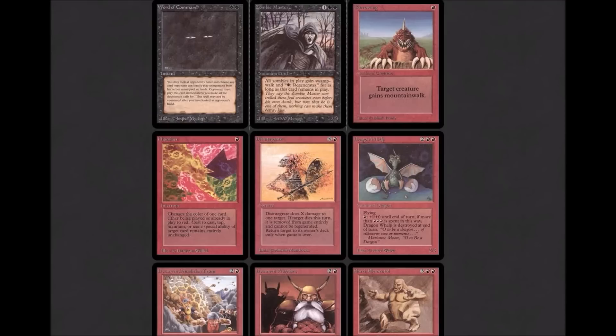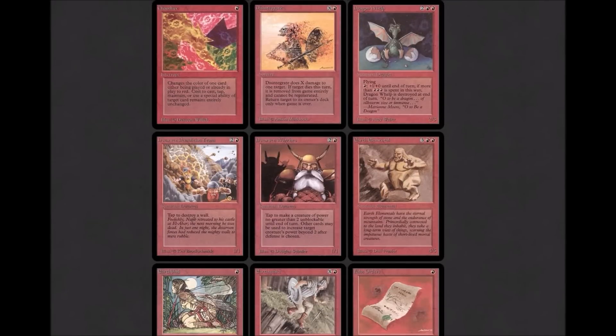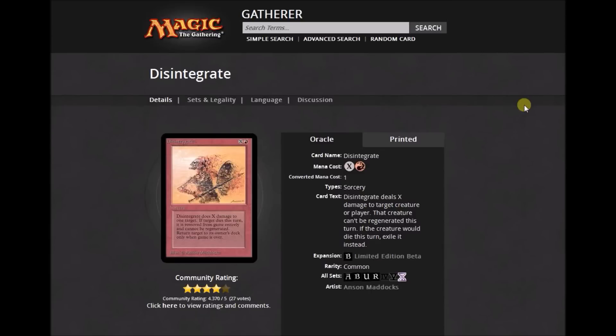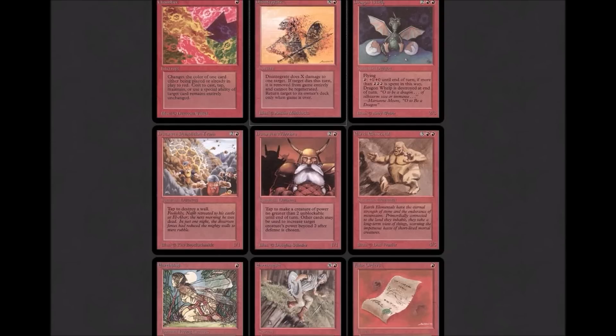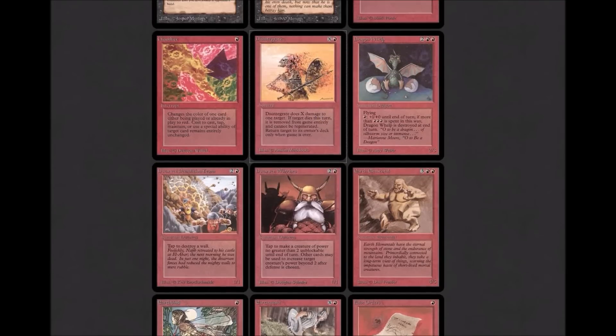Moving over to red. First card is Burrowing: for one red, it's an enchantment that gives a creature mountainwalk. Next up is Chaos Lace, the red lace. After that is Disintegrate: red X — 'Deals X damage to target creature or player. That creature can't be regenerated this turn, and if it would die, exile it instead.' Pretty decent — a lot going on. Dragon Whelp: two red and two colorless with fire breathing — one red to gain +1/+0. But if you spend the ability more than three times, at the beginning of the next end step you sacrifice Dragon Whelp. So you can pump it as much as you want, but you're going to blow it up — just fun.